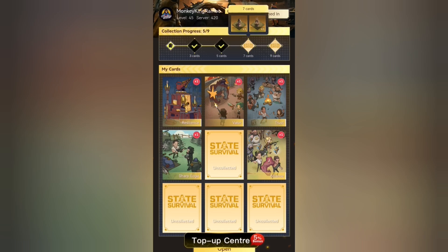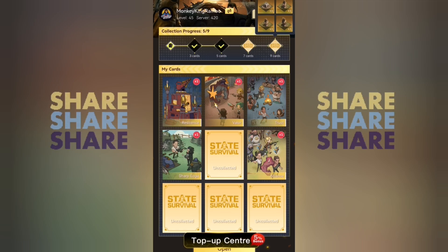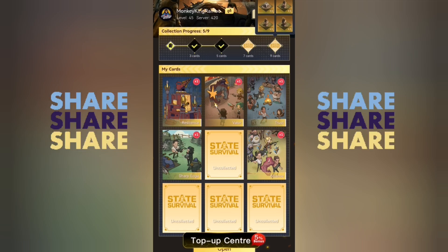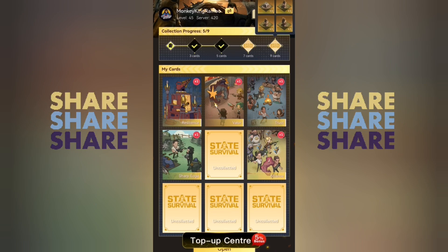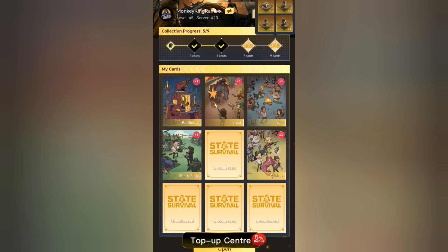That is what I think is achievable. The 9 cards to collect is pretty hard — that is most likely done by top spenders. But if they have duplicates you can ask them in your alliance, in your state, with your friends, and then you can collect that and get the full set we just saw for free.